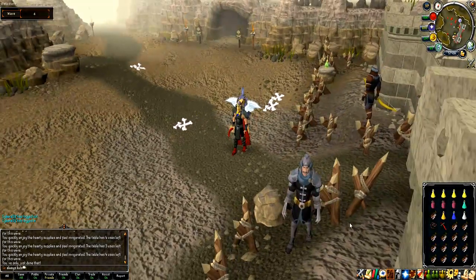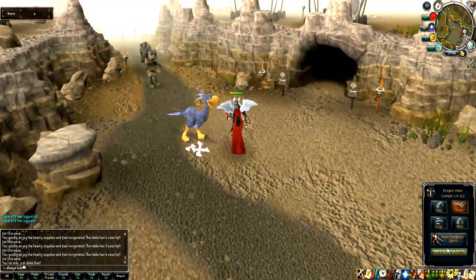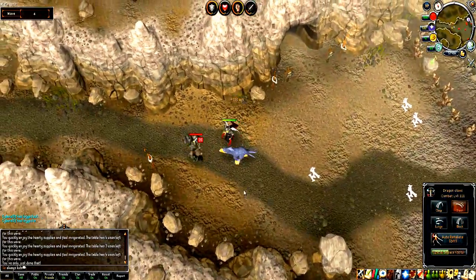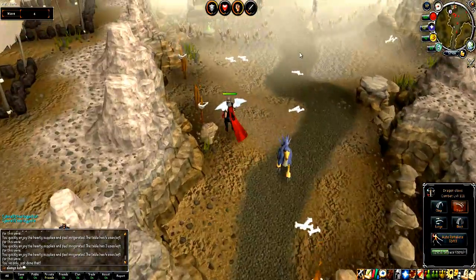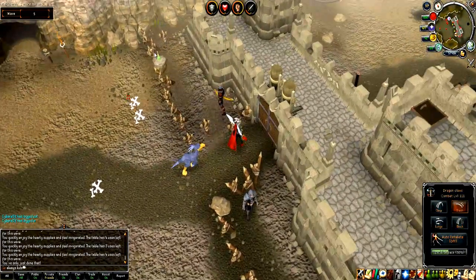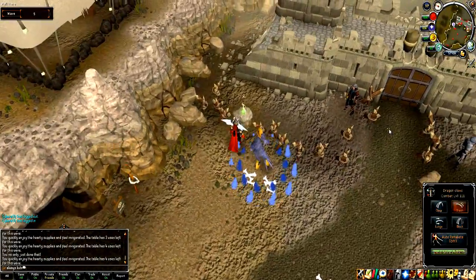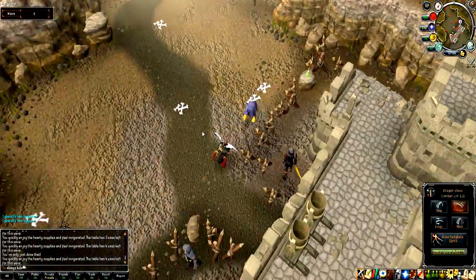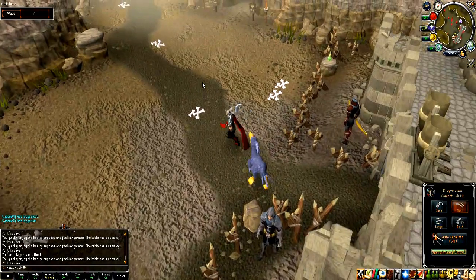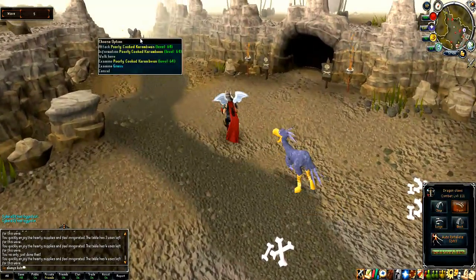If you stay in certain spots near the fort, a few arrows will come out of the air and attack the trolls for you. That's really handy when you have lots of trolls later in the waves. It's not very hard overall.